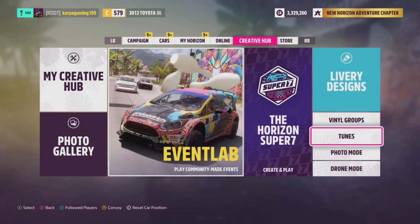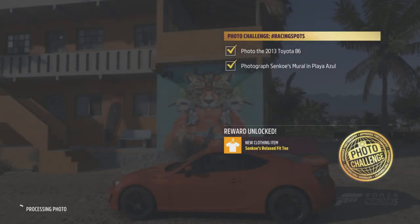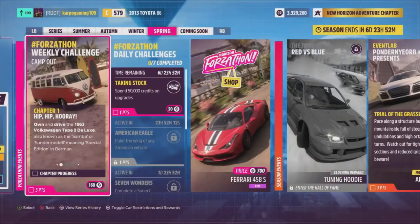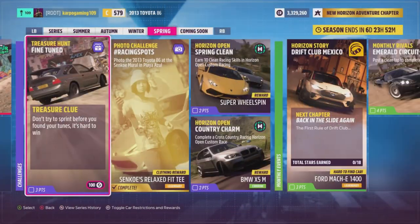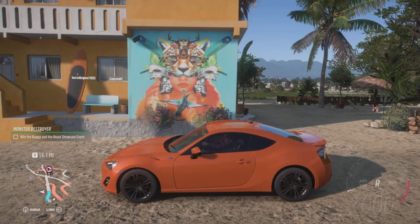Here it is, ladies and gents. Head into photo mode and snap a picture of your Toyota in front of this mural and we're done. Snap the photo of the 2013 Toyota 86 in front of the Sunoki Mural at Playa Azul and you unlock yourself a nice shirt as well as two points added to your total for this week.